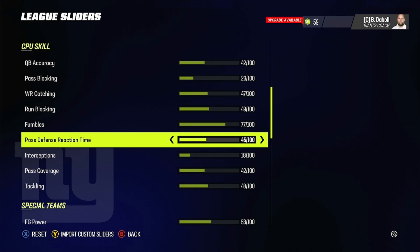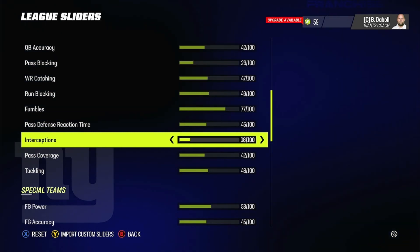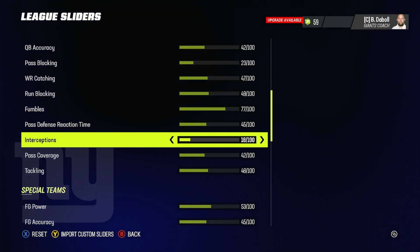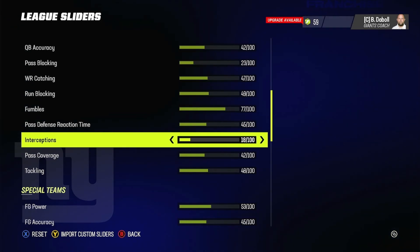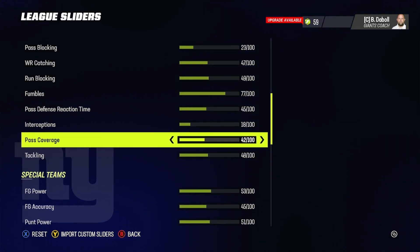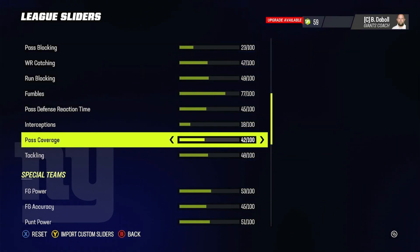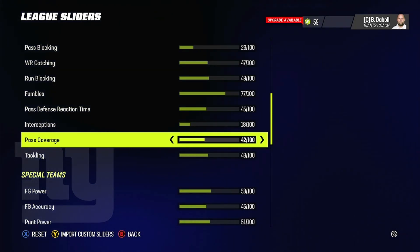CPU pass defense reaction time is at 45. CPU interceptions are at 18 — I know it seems really low, but in Madden 23 the CPU will pick everything if you set it higher. Yes, they'll drop a lot more than they should, but it makes it more realistic — a good quarterback won't throw 25 interceptions in a season; it'll be down to 12 or 15. CPU pass coverage is at 42. The AI covers really well and there's good separation between wide receivers and corners with this slider.